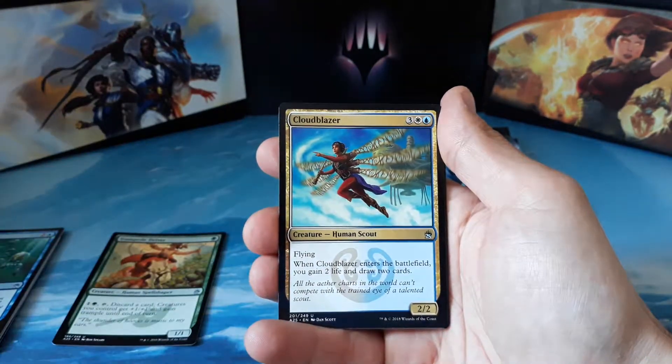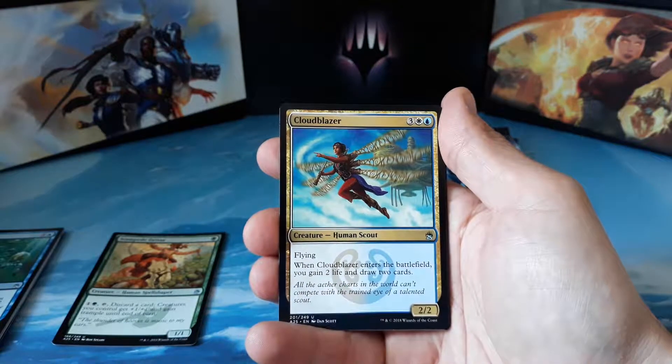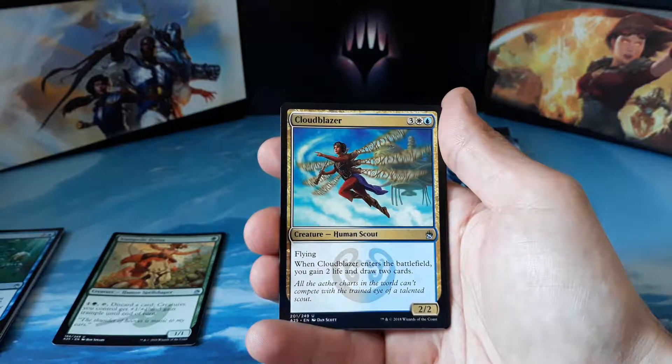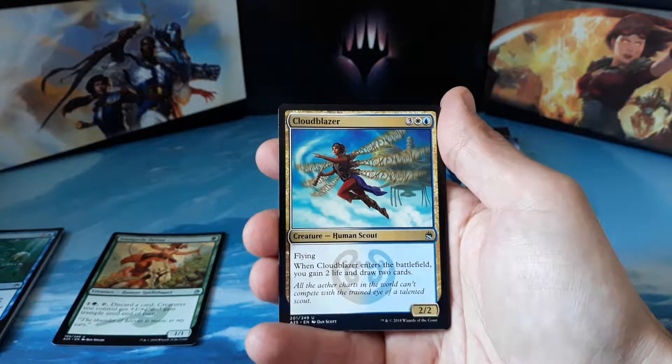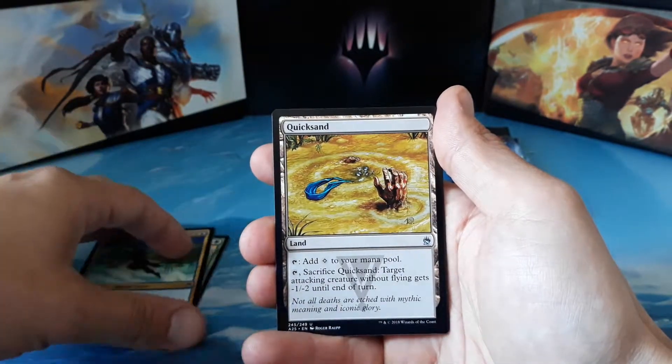Our second uncommon is a Cloudblazer — three mana, one white and one blue, for a 2/2 flying Human Scout. When Cloudblazer enters the battlefield, you gain two life and draw two cards. And we have a Quicksand land.